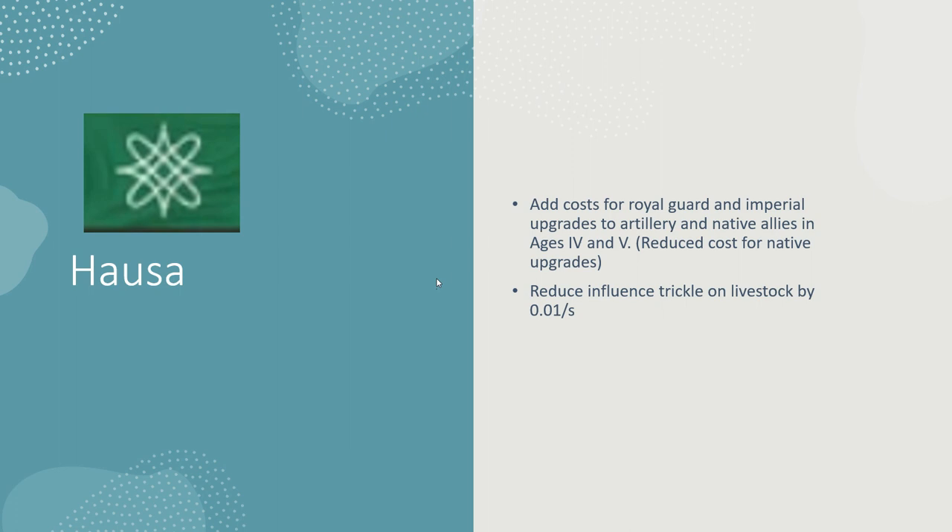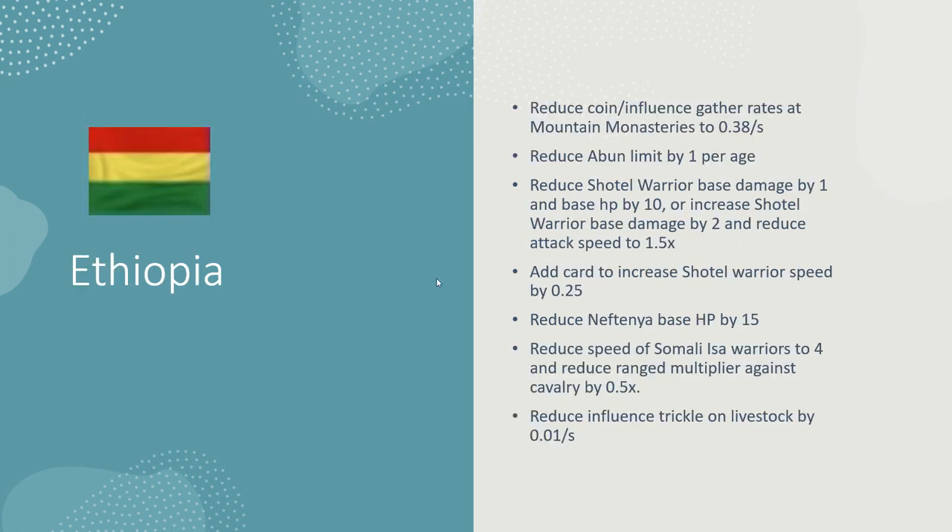I don't think there's too much more to mention about Hausa. A lot more for Ethiopia though. The mountain monastery gathering rate at 0.43 — maybe just tone it down because it's also influence and coin, and their Abuns are also coin. I saw they did some changes in the PUP but didn't see everything. Shadow warriors — I think there are a couple of things: either reducing the speed of attack to a normal amount but increasing the damage, or reducing the damage. Their HP is also higher than any other shock infantry in the game.